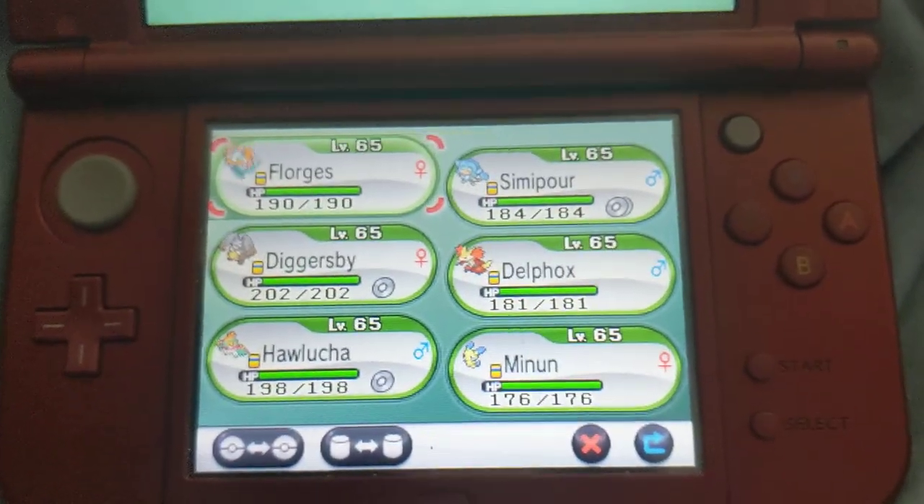As you can see, there's my character. We're getting ready to battle the Kalos Elite Four. This is a look at my team.